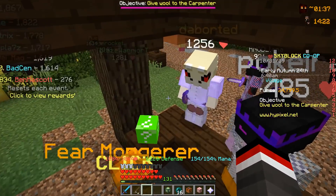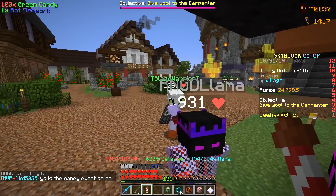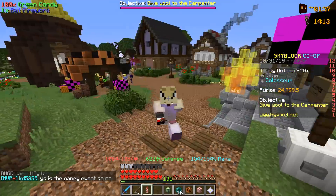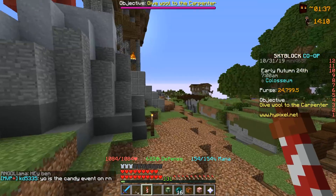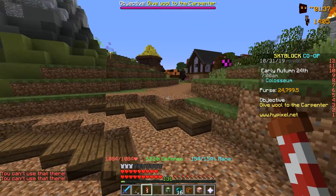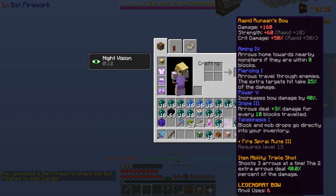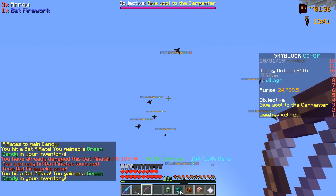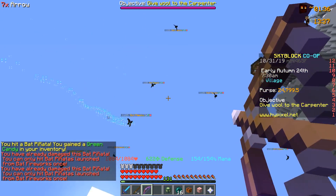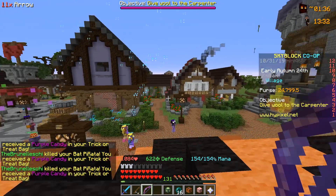We're going to head over to the Fear Monger and buy ourselves a Bat Firework. What this does is it shoots pinatas up in the air. We're going to try and run away and do our own pinata. There we go — all the pinatas are in the air. I just need to use my Rapid Runabout and try to obtain some candy. I think I got all mine stolen.